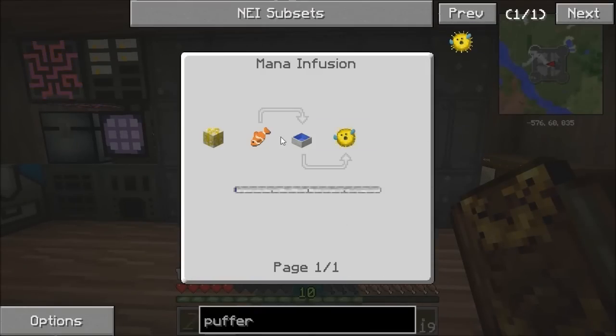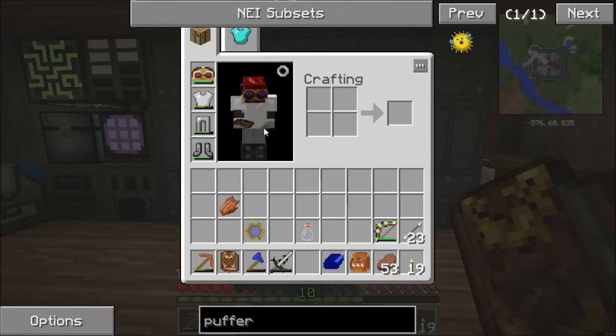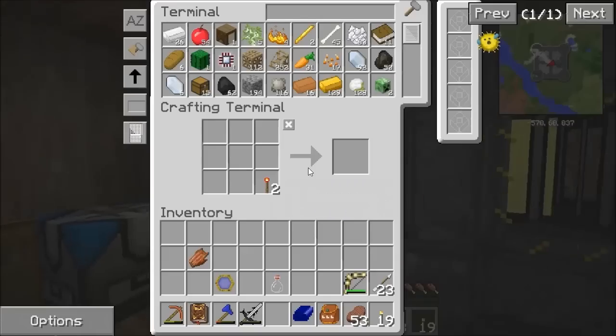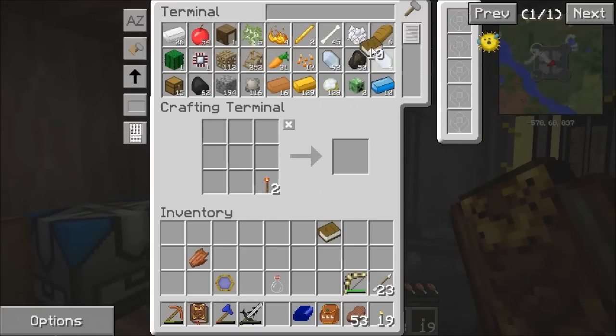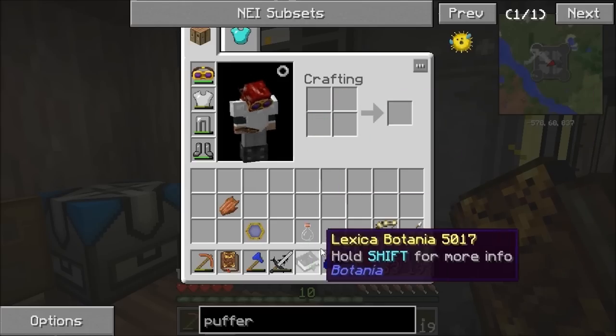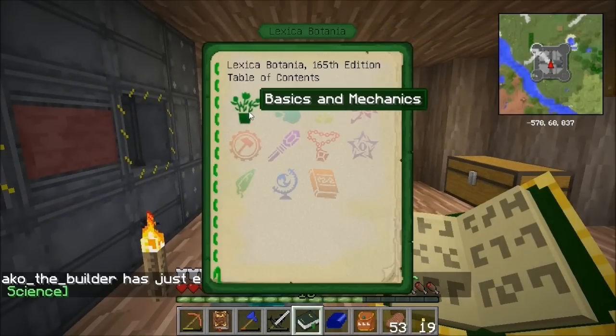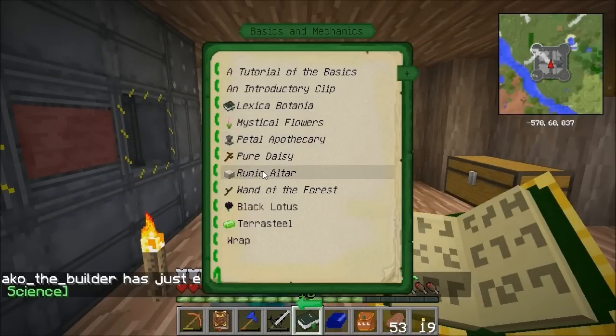I'm going to get to the point where I can make an alchemical catalyst thing. Basically what I'm going to do is I'm going to get started — I'm going to make a book. I want a book, and any sapling — that birch sapling will do — and I can make myself a Lexica Botania. First thing I need to do is get some living rock and some living stone, and mystical flowers. What I want to do is make a horn of the wild.